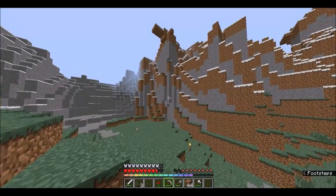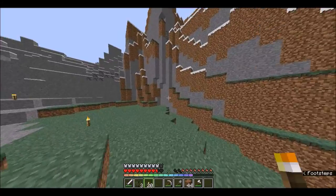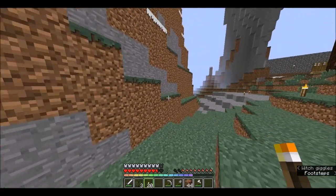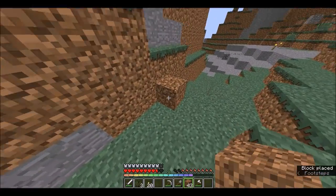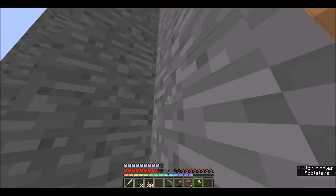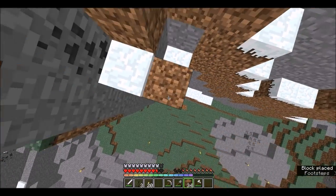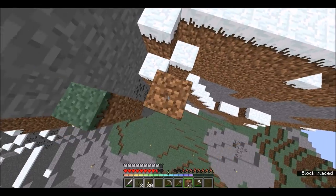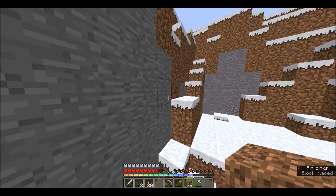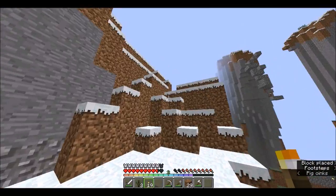There's something I've been wanting to check out, so I'm going to go check that out. Maybe we can find something weird before the end of the episode. I'm going to climb up this mountain. Witch giggles — there's a witch! Where's a witch hanging around at? Okay, so there is no cave right here, it just looked like there might be one. Maybe I'll build something up here, this would look pretty cool.